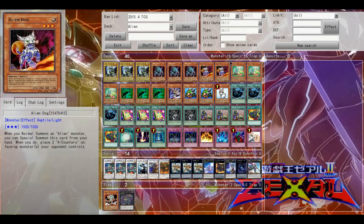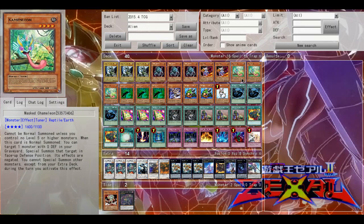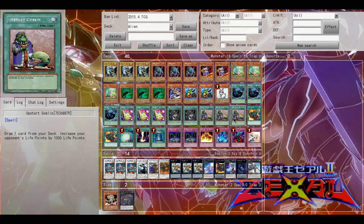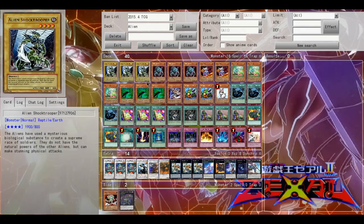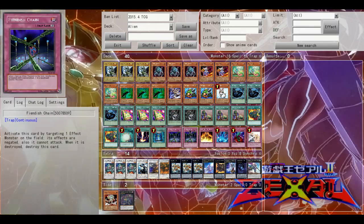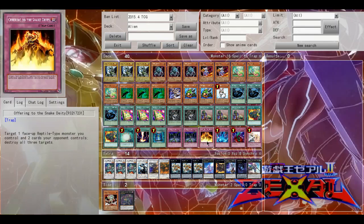If you do draw Kage Tokage it's not a big deal — you can just normal summon him or another monster and you've got a rank four play. Upstart Goblin I don't like in this deck mainly because this deck doesn't OTK, which could be bad. Upstart Goblin can hurt the deck with the 1000 life point bonus, but sometimes you need to draw and I just haven't found a better card to replace it. Viper's Rebirth is essentially a Monster Reborn and just opens the deck up to more rank four plays.